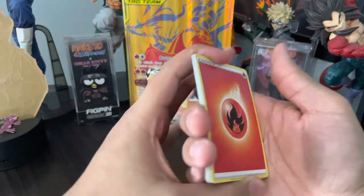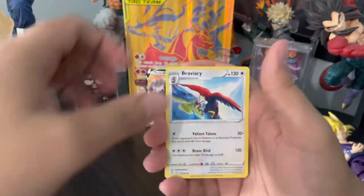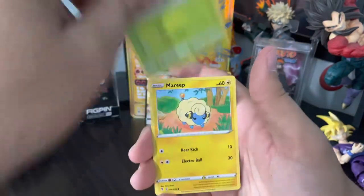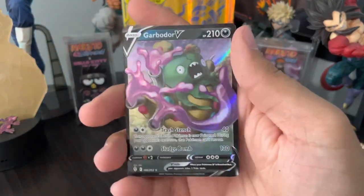Fire energy, Spirit Mask, Gordie, Braviary, Slack Off, Flabébé, Carvanha, Double, Mareep, Rubber Gloves reverse, and Garbodor V!